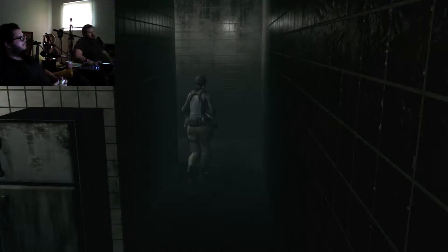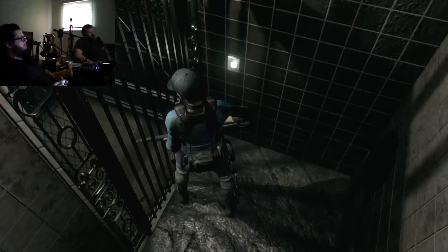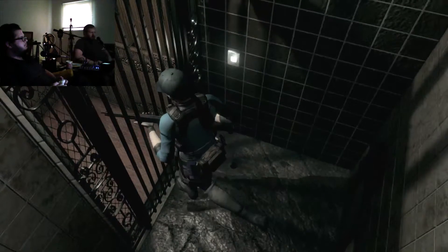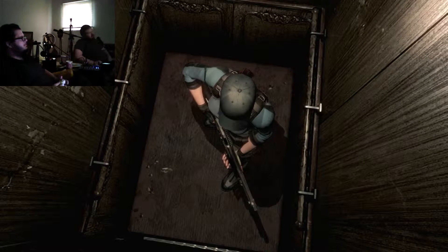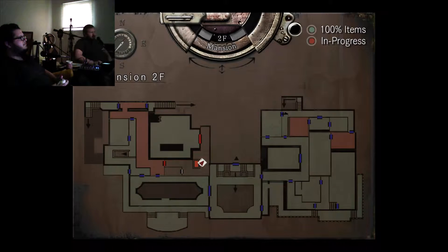Use that elevator, which for some reason never stops on the first floor. I was waiting for that zombie to come around the corner. This elevator smells bad - but the entire place smells bad, to be fair. Where am I now? You're right at that big room. Above you is where you fought the giant snake, so you're on the other side of that door now.